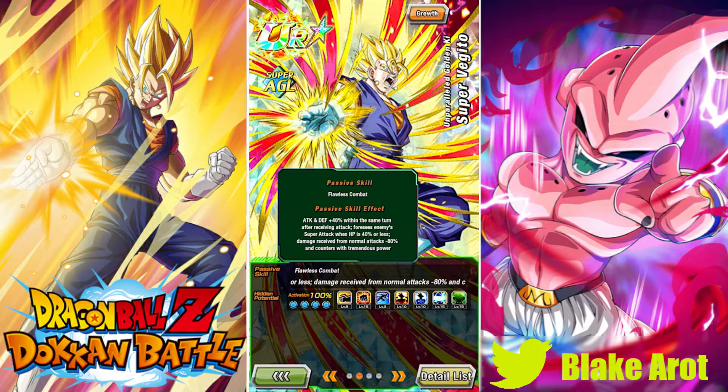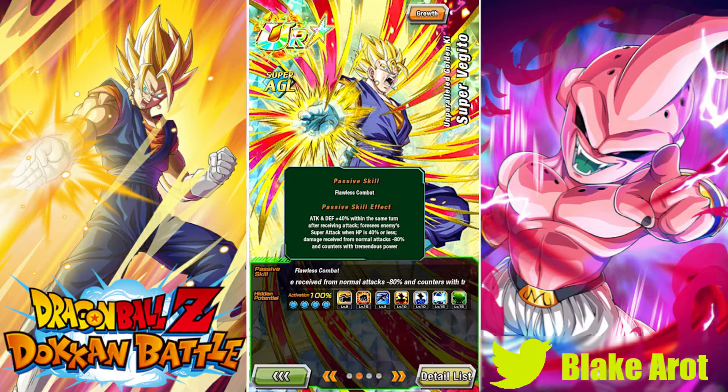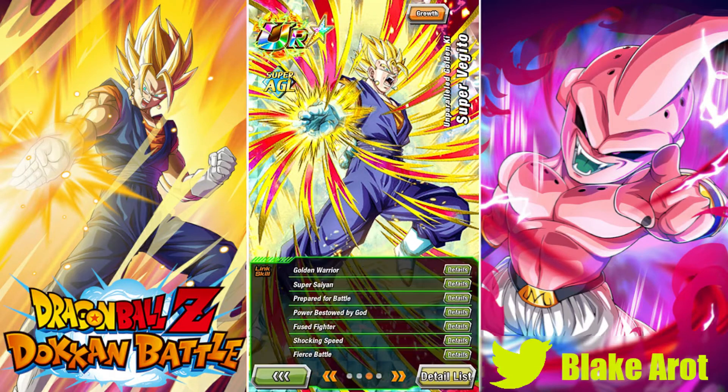Unless you're in Extreme Super Battle Road, you're never really going to see enemy super attacks, because in any other stage enemies don't hit hard enough to bring you from max HP to below 40%. The attack and defense +40% isn't great, but he is a counter unit. I think they could have just given the stat boost at the start of turn like they did with Physical Vegito Blue, who also gets additionals.